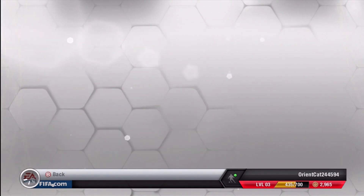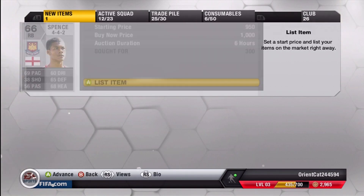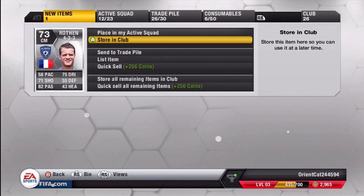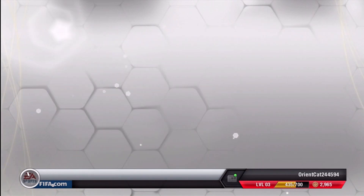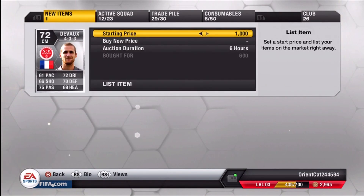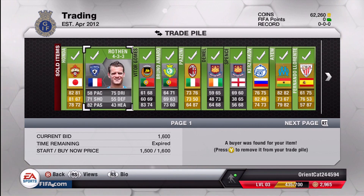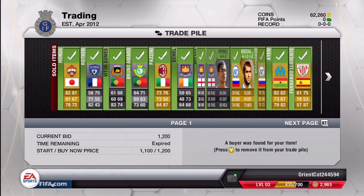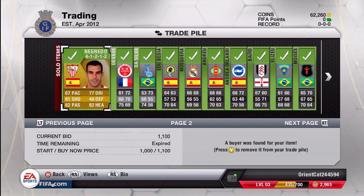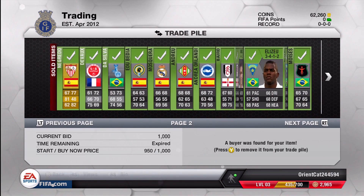If you put them up for 6 hours you're going to sell close to 10, maybe give or take a couple. If you put them up for an hour, don't be surprised if you only sell like 3 or 4. You just have to be patient with selling these players because it's not like every hour people are going to be making Spanish 4-3-3 squads or Brazilian 4-3-3 squads. But people are going to be making squads like 4-4-2 Premier League silver squads and they'll need a 4-4-2 right back, so keep supply and demand in mind.